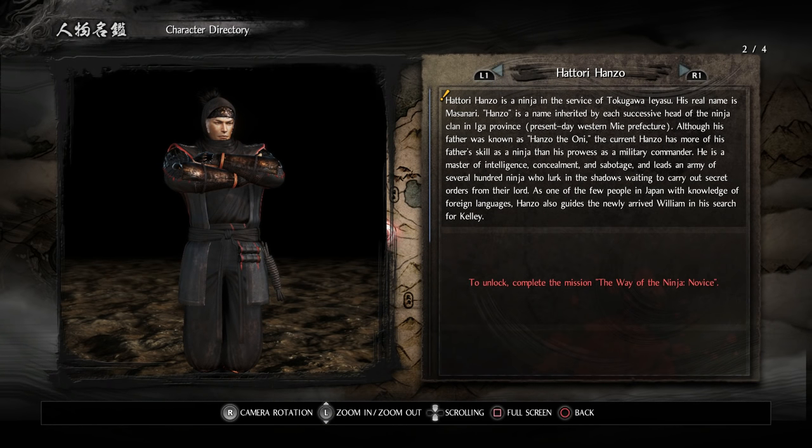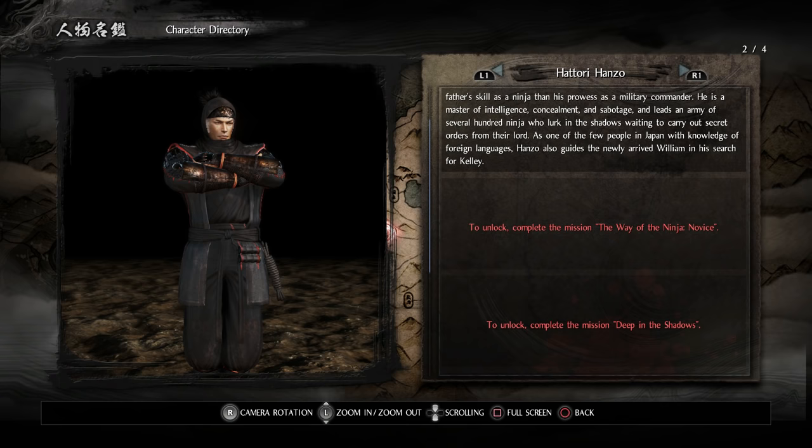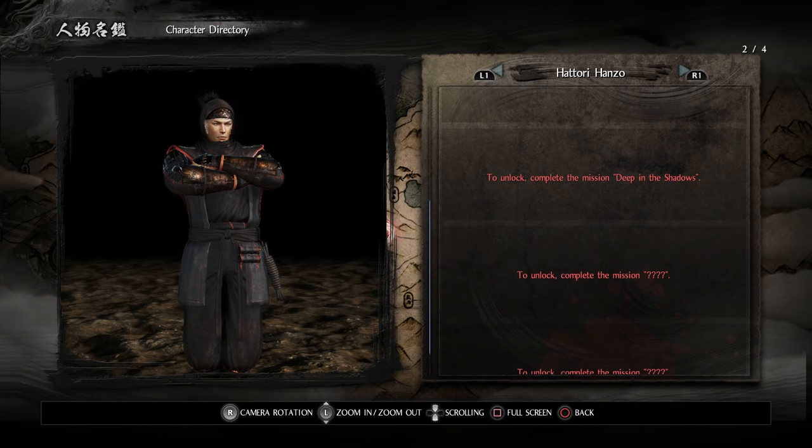Next we have Hattori Hanzo, a ninja in the service of Tokugawa Ieyasu. His real name is Masanadi; Hanzo is a name inherited by each successive head of the ninja clan in Iga province. Although his father was known as Hanzo the Oni, the current Hanzo excels more in ninja arts than military command — a master of intelligence, concealment, and sabotage who leads several hundred ninja. As one of the few in Japan with knowledge of foreign languages, Hanzo also guides William in his search for Kelly.